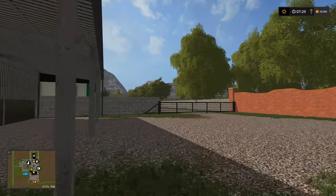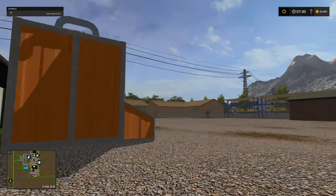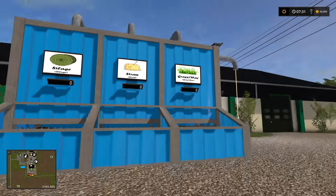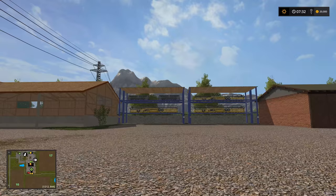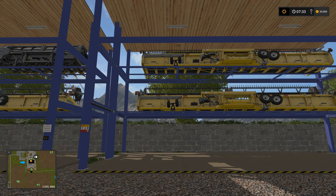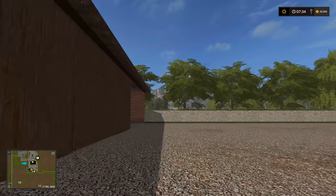Down here we have some big sheds. I spy a food mixer around the corner - there's our root crop equipment and a pig food mixer. We also have a TMR mixer - that's a GTX Modding one actually. All the headers are up on racks which keeps them out of the way. All our combines are stowed in here.